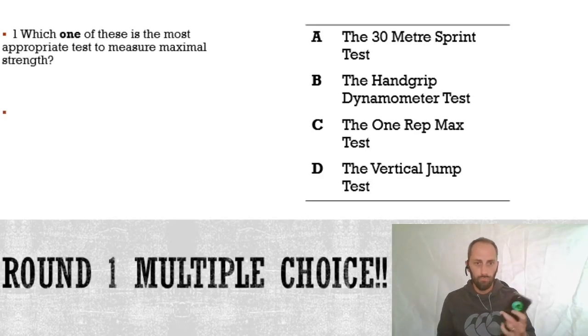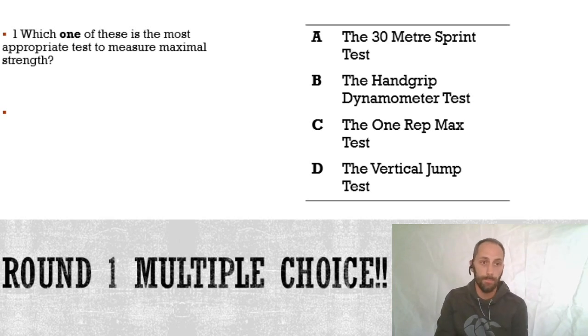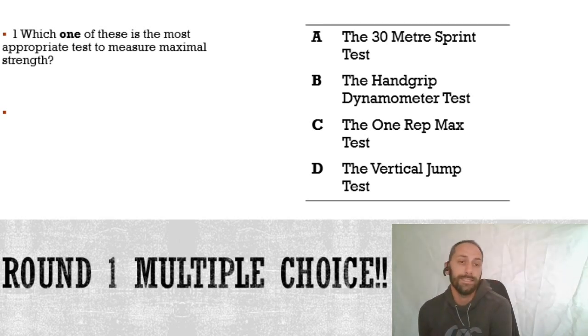Round one is multiple choice. As you all know, the first set of questions in GCSE PE are all multiple choice - these are the sorts of questions you're always going to see at the start of the exam, and you would have seen them had we had the exam today on paper one. Which one of these is the most appropriate test to measure maximal strength?